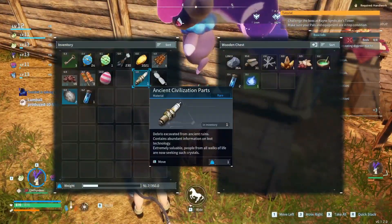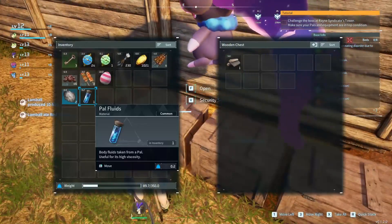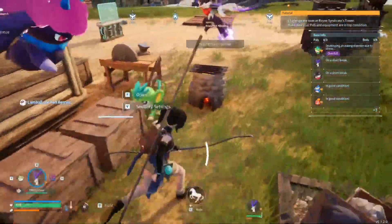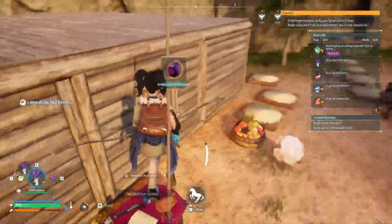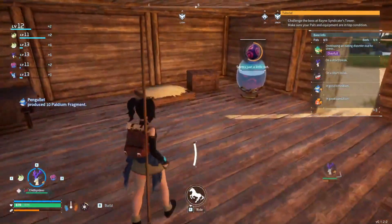It'd be nice to have a storage system so you can auto-pipe different chests through and set filters for specific chests — you can make it so that this chest only has stone, for example.